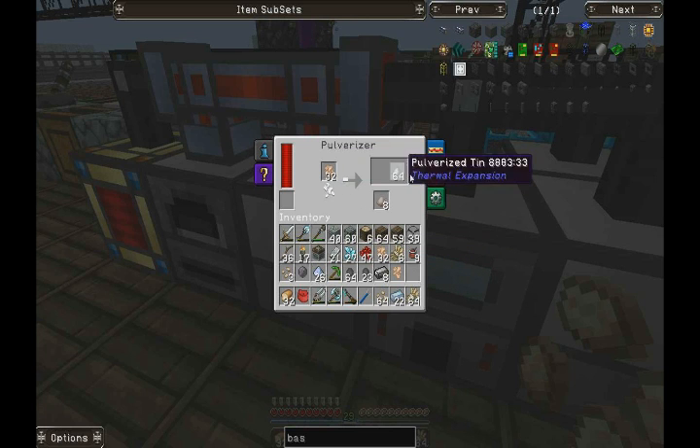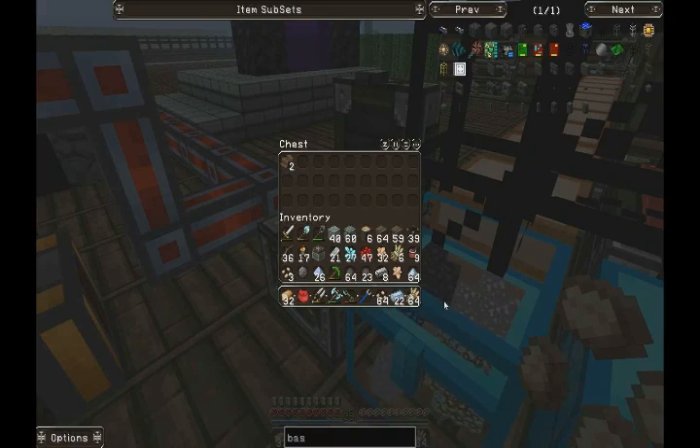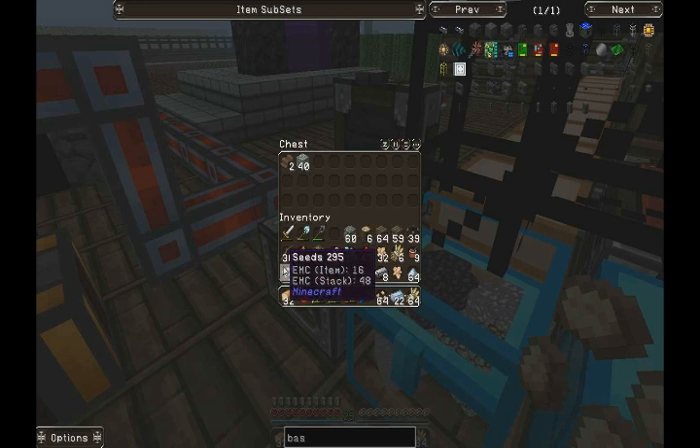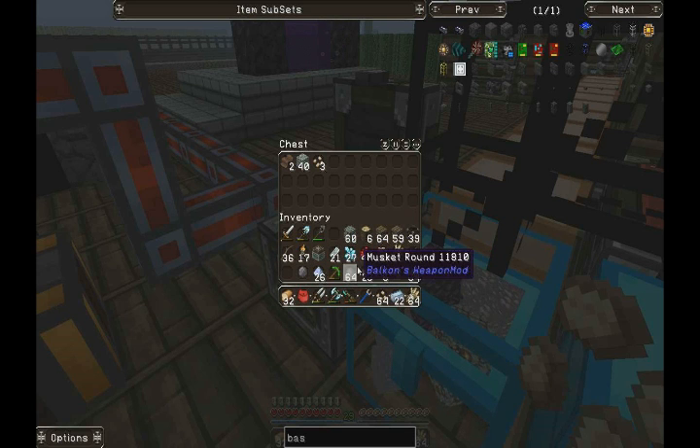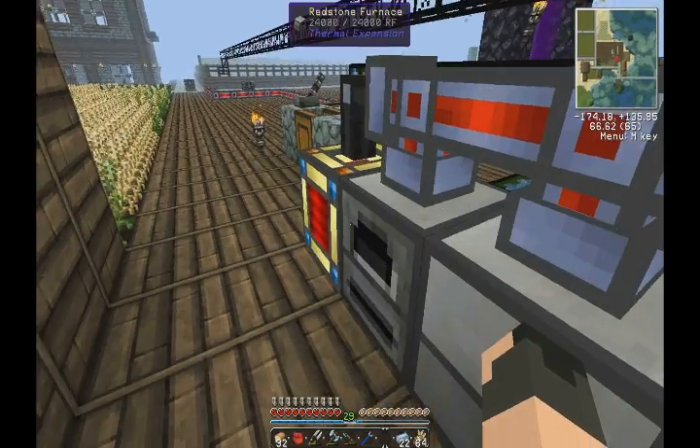Pulverize half of it. Mind you, we only actually need one as quartz. Let's just dump all the copper out. Probably don't need that. Definitely don't need that. Well, that's a bit better. I know we're going to need more glass.